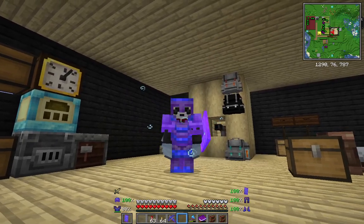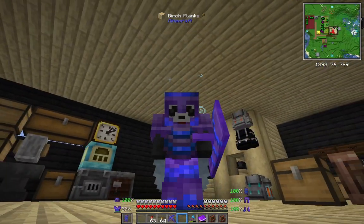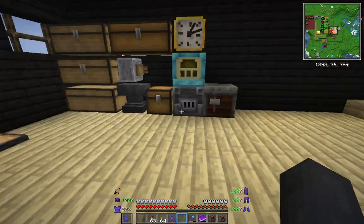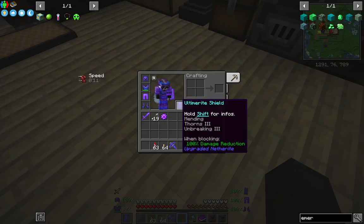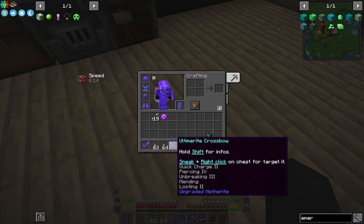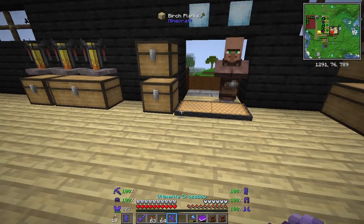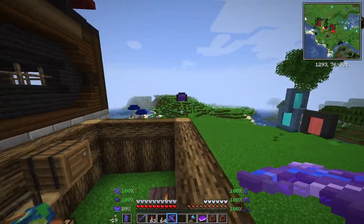Hey everyone, it's the Archpander and we are back on Better Minecraft. I've done a little bit more digging, got myself an ultimate right shield, got myself an ultimate right crossbow as well. Just upgraded mine to netherite and then ultimate right - should have done that a while ago but I just completely forgot.